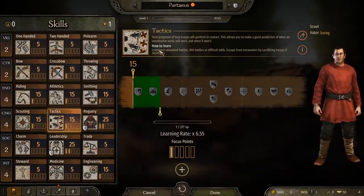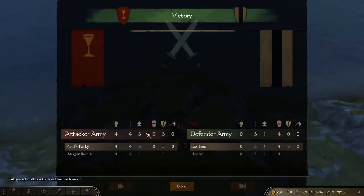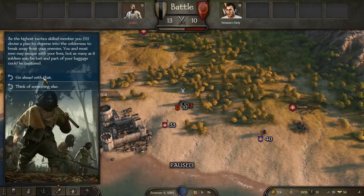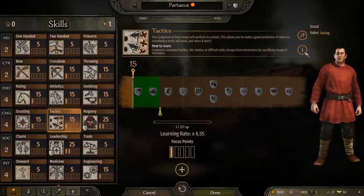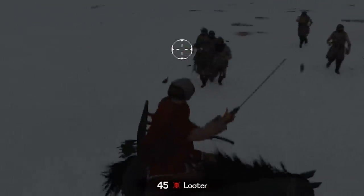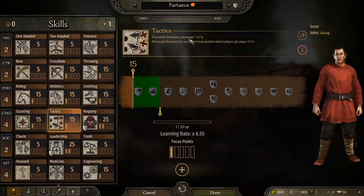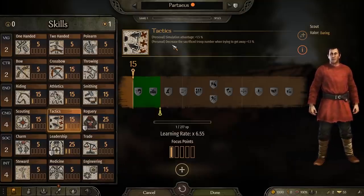Tactics is improved by auto-resolving battles and, of course, winning them — done pretty easily against small bands of looters. Sending troops in against looters will only result in wounds, no deaths, and that's an easy way to level up tactics. Apart from that, you can sacrifice troops to make a getaway every once in a while, and you can also take on battles where you're the underdog and come out on top. Even then it's not too difficult if you're comfortable kiting enemies with a bow on horseback. I find that being the attacker in a siege battle also helps increase tactics. Higher level tactics give you better results when auto-resolving or when trying to escape a battle, so it's a good idea to focus on tactics if you don't want to fight every single battle but want to minimize your losses.